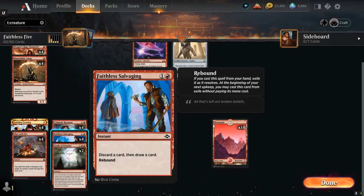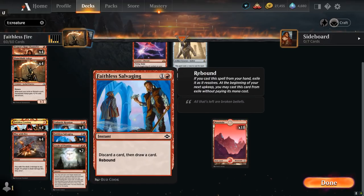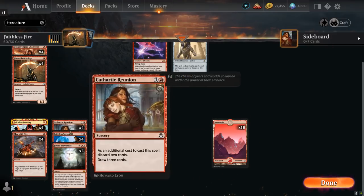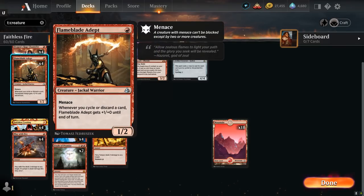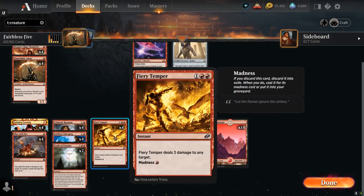Faithless Salvaging is another great one — a 2 mana instant that lets us discard a card and draw, and it has Rebound, so if we cast it from our hand we can exile it as it resolves and at the beginning of our next upkeep we may cast it from exile without paying its mana cost. This is an excellent way to cast 3 spells in the same turn to return Arclight Phoenix, since we can cast Salvaging on turn 2, then get the additional copy for free on turn 3.